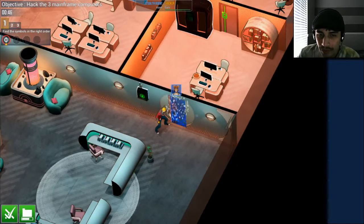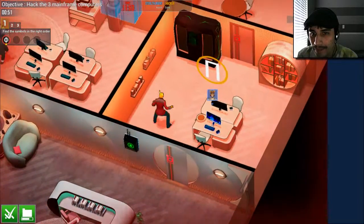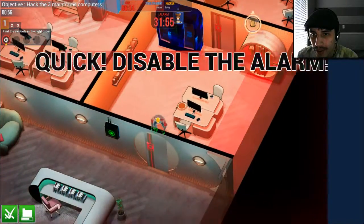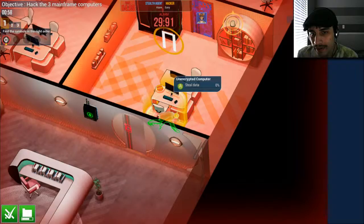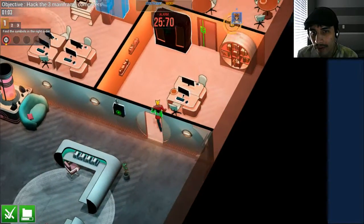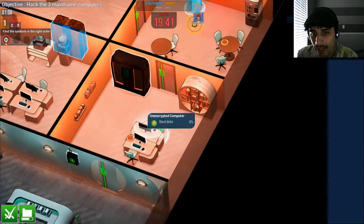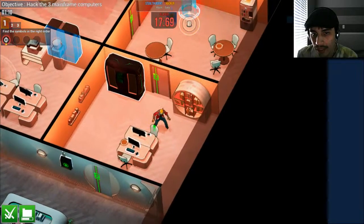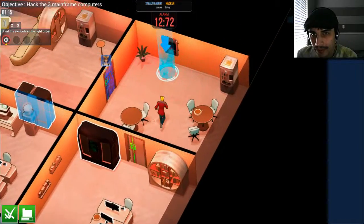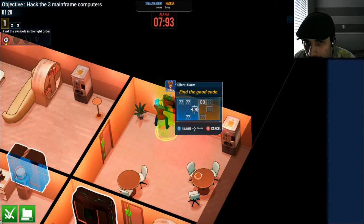Mainly we have to find computers — the ones in that room, we have to check them out. Uh-oh, there's lasers in this room. What am I looking for? You check the computers. Disable the alarm. Waiting for other player — because you need to get there. We have to go at the same time. Here we go. We have to find the same code together.